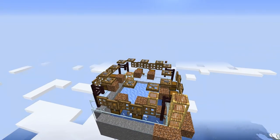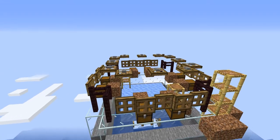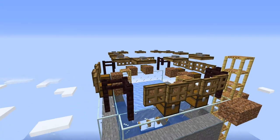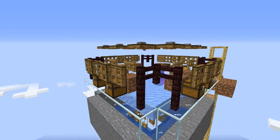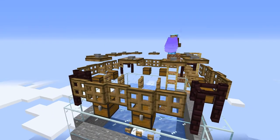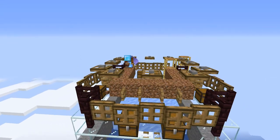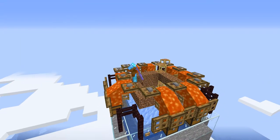That is where the trapdoors, fence gates and temporary blocks come in. The fence gates are opened so that they still block the lava flow down but allow ravagers jumping up. Everything also needs to be spawn-proofed as the raids must only spawn on the ice.